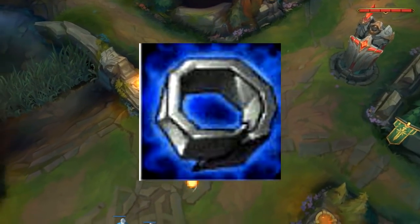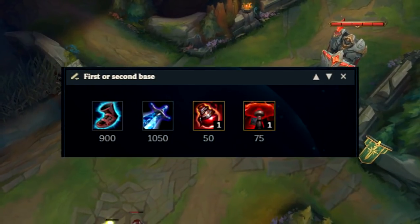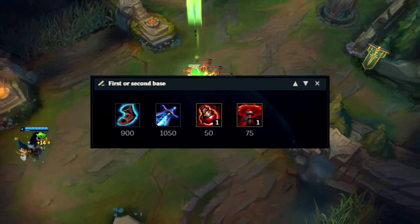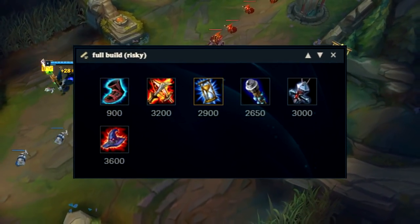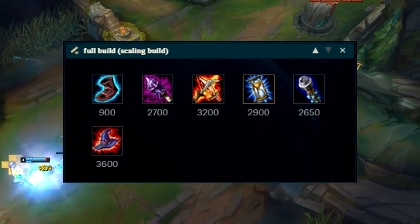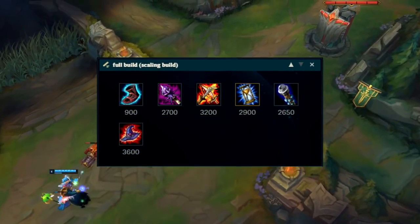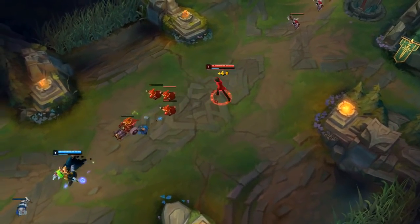If you played the lane correct and you got most of the CS, you should be able to have enough gold to upgrade your boots and get the Sheen. As for the full item builds, you've got two options. You can either go for the full risky build, which will allow you to get the damage and the cooldown reduction much faster but with a lot less tankiness. Or you could go for the most standard Twisted Fate build, which is by far the best build for TF right now. This build allows you to have more sustain in the early game and have more survivability.